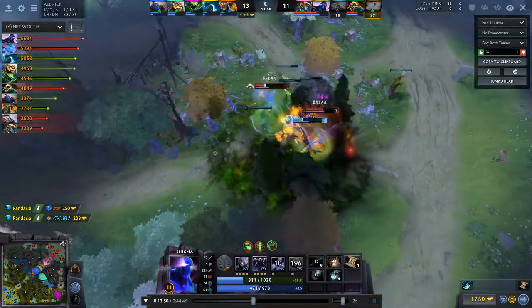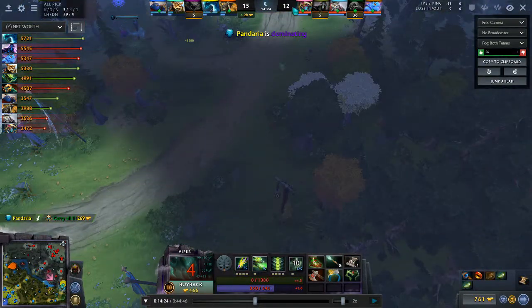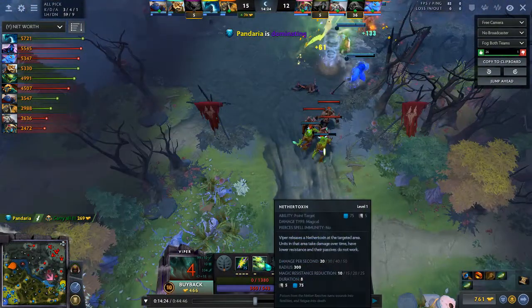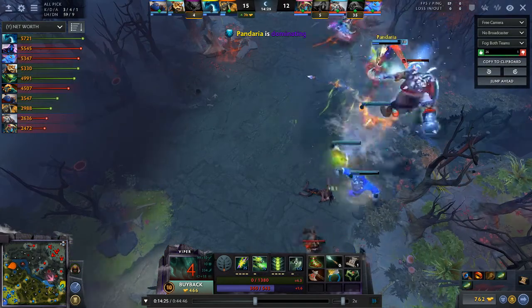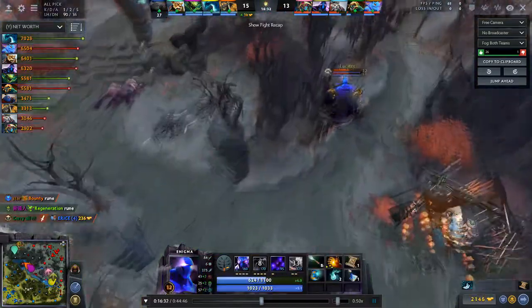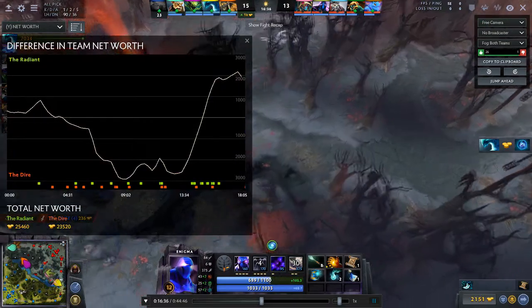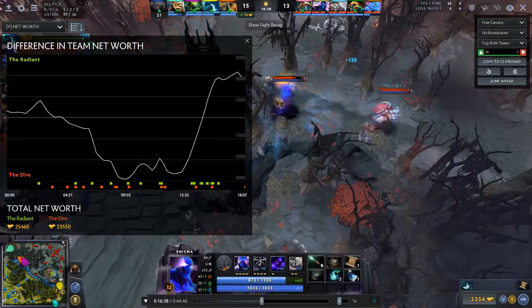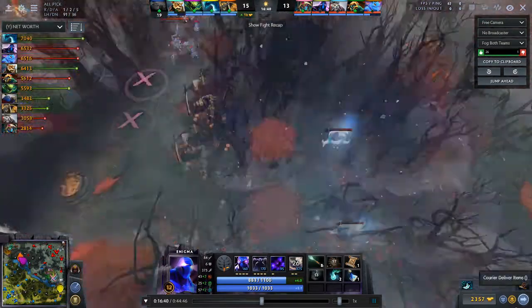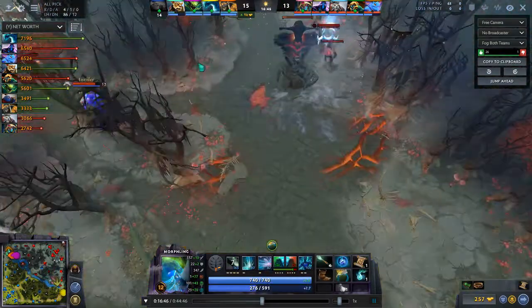Huskar made a big mistake here. In case you don't know, Viper's second spell applies a break, which meant Huskar didn't get attack speed from his passive — definitely a bad play by Huskar. I also want to note that Radiant is actually ahead now. Morphling has bounced back in terms of farm.